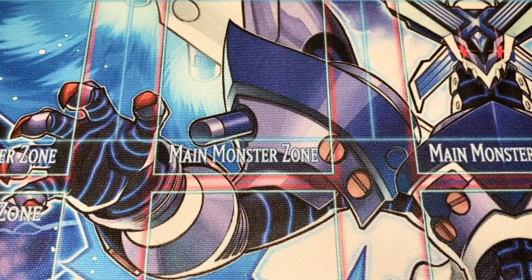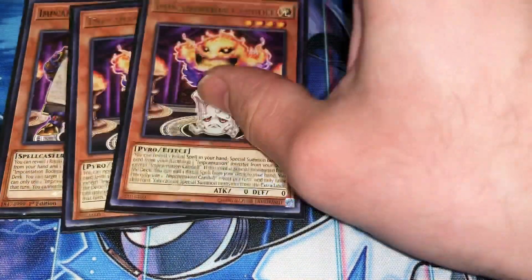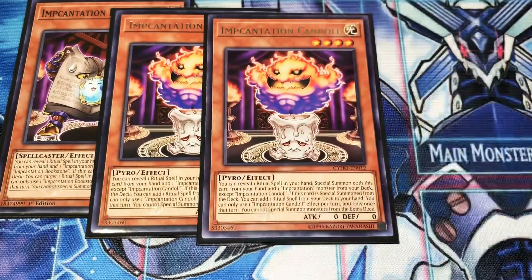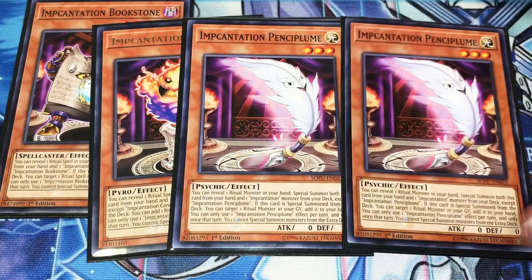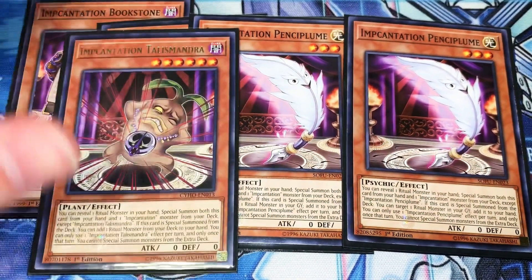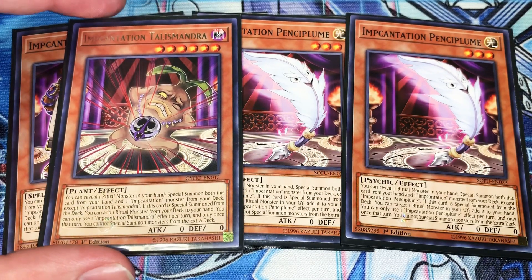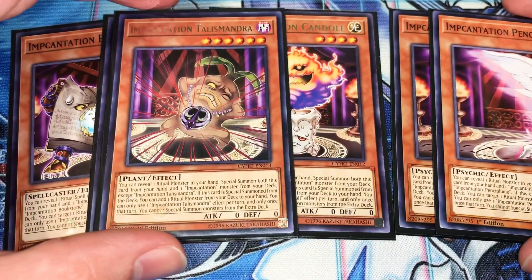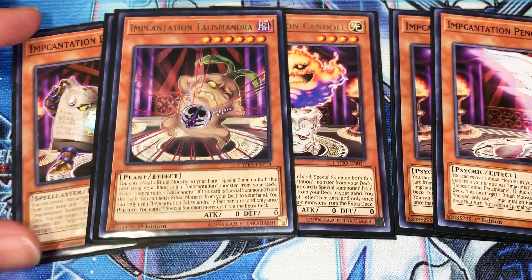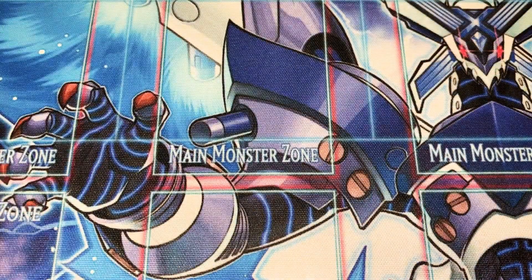For the incantations: one Bookstone, two Candle, two Pencil Plume, and one Talismandra. The ritual monsters you see a lot more often than you would see the ritual spells, that's why I have two Candle instead — because you're going to recur them. You have Chalice Slime in this deck; you run three Chalice Slimes, so you really want to target those Candles.